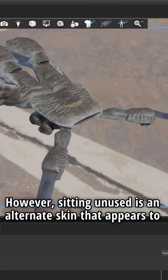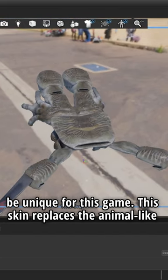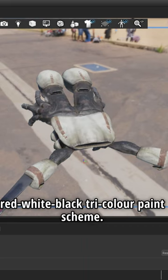However, sitting unused is an alternate skin that appears to be unique for this game. This skin replaces the animal-like patterns and colors on much of its body for a red-white-black tri-color paint scheme.